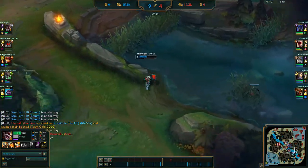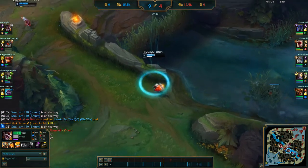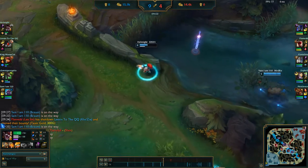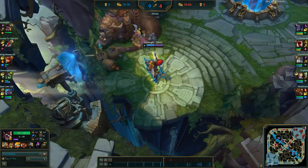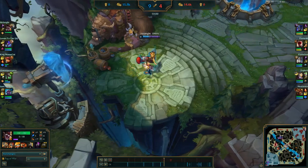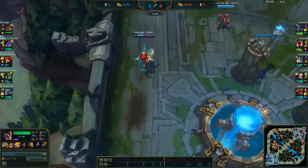Xin Zhao is being nerfed as well — the Press the Attack buffs will make him too strong. His passive damage has been reduced, but he also has a couple of feel-good changes. His W's base cast time is down, and his E now correctly moves him into range of enemy champions when he casts it at short range — so no more casting E and not moving at all.